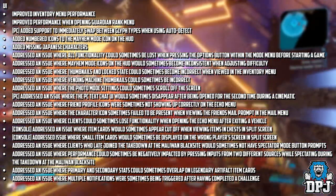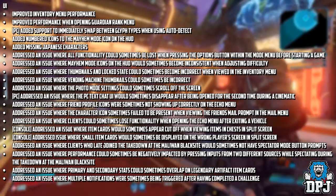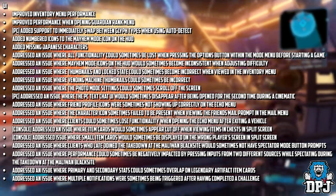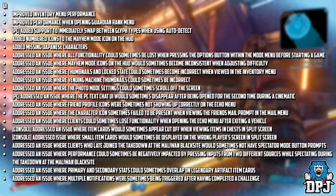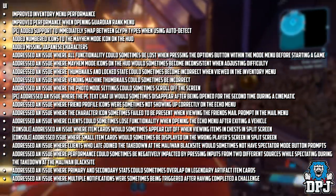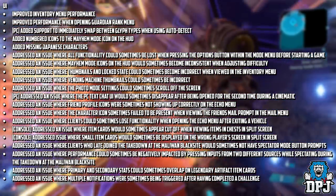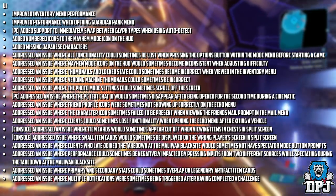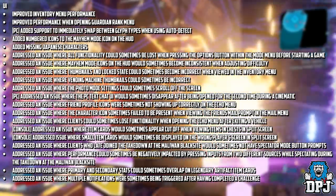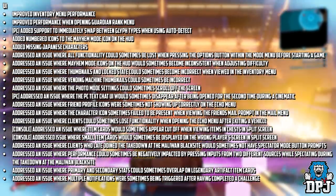Addressed an issue where friends' profile icons were sometimes not showing up correctly on the Echo menu. Addressed an issue where the character icon sometimes failed to be present when viewing the friends mail prompt in the mail menu. Addressed an issue where clients could sometimes lose functionality when opening the Echo menu after exiting a vehicle. Console only: addressed an issue where item cards would sometimes appear cut off when viewing items in chests in split screen. Addressed an issue where small icon cards would sometimes be displayed on the wrong player screen in split screen. Addressed an issue where clients who late join the Takedown at the Maliwan Blacksite would sometimes not have spectator mode button prompts.